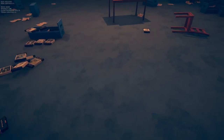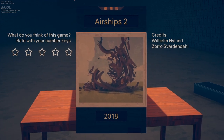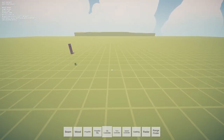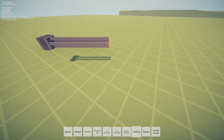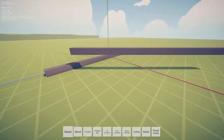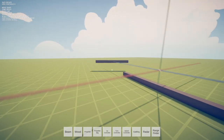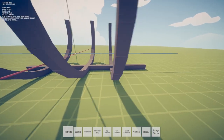Now we have the last game of Landfall Archives: Airships 2. I tried the first one and it was kind of hard — maybe this one's a little more fleshed out. We've got beams, wood, propellers, big propellers, a turn controller, speed controller, gatling guns, radar, and range finder. Let's start off with a nice big beam in the middle. A little bit too much — at least I can delete stuff this time. I think this skeleton shape should be good.